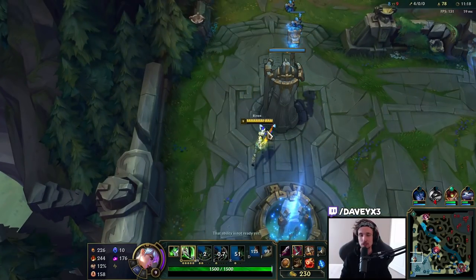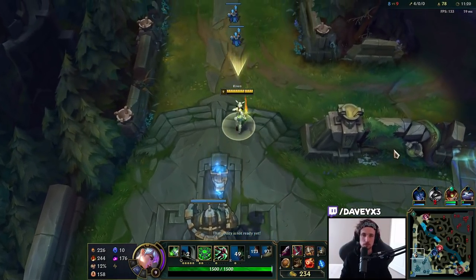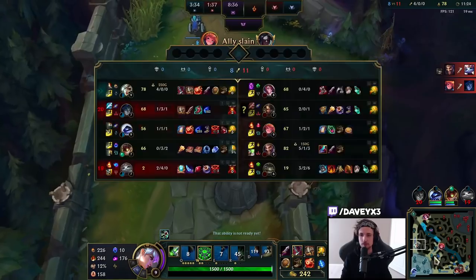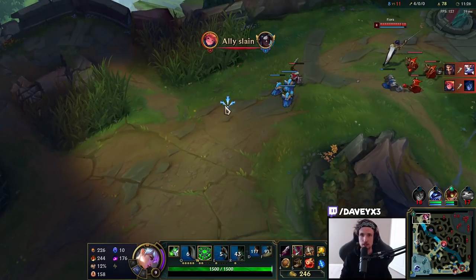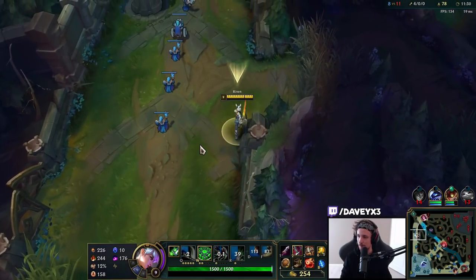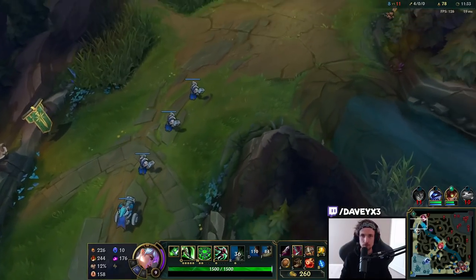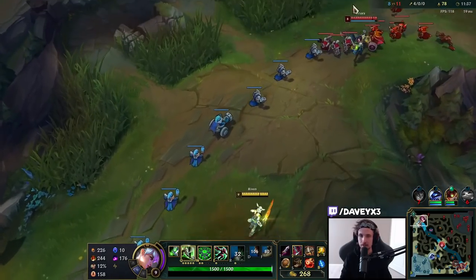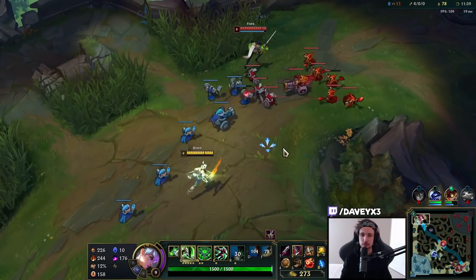Yeah, she randomly pressed parry and got my Ignite. I think she tried parrying my stun and it failed — instead she parried my Ignite. But yeah, Fiora can definitely parry Ignite — she can parry anything she wants, she can parry it.